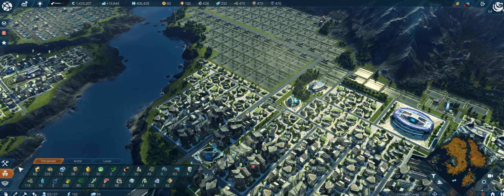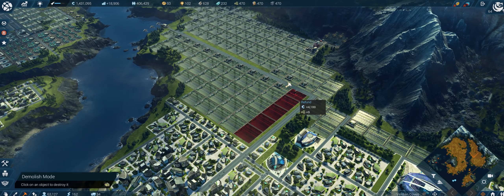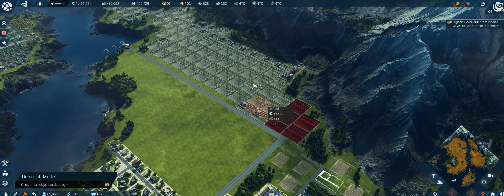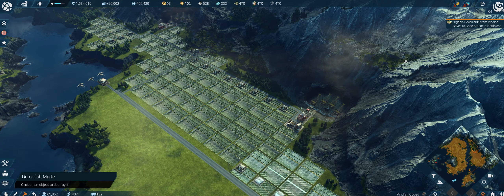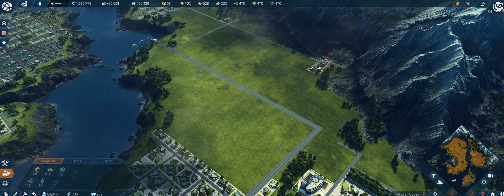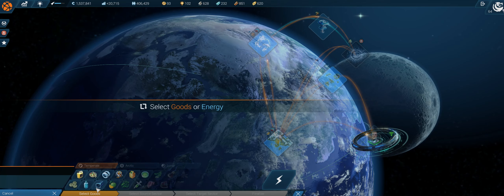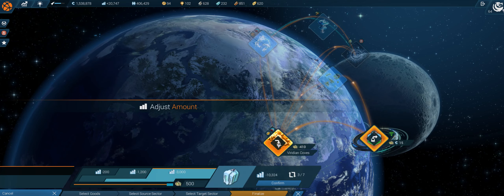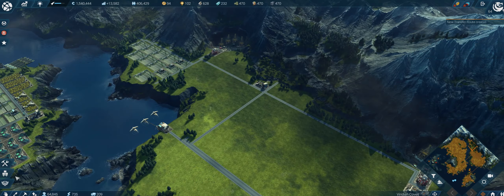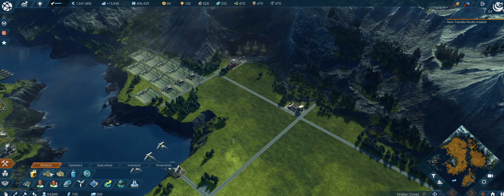I do have the necessary means for that, so let's just do it - we're going to remove all of those food farms here. That looks beautiful now. Of course we lack a lot of food and we need to compensate that with a trade route. It's 500 that we can now import but that is not enough - I'm still at minus 410, so I will need to build some farms again.